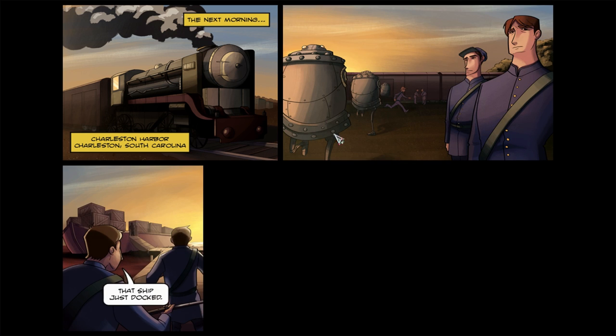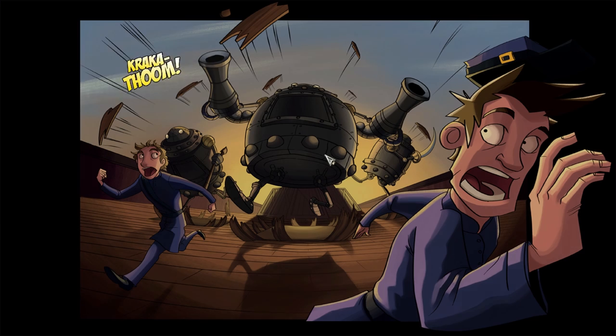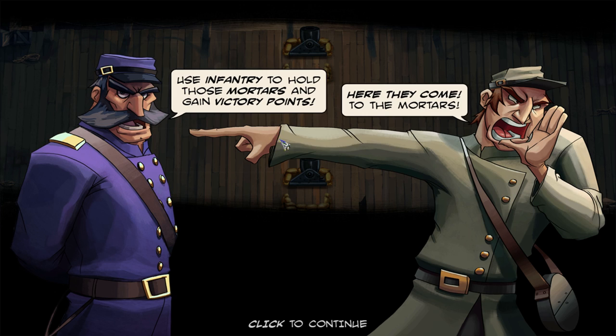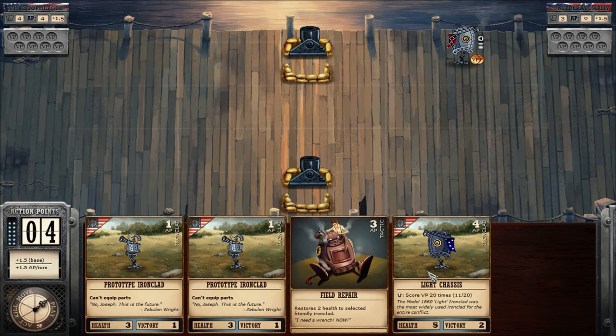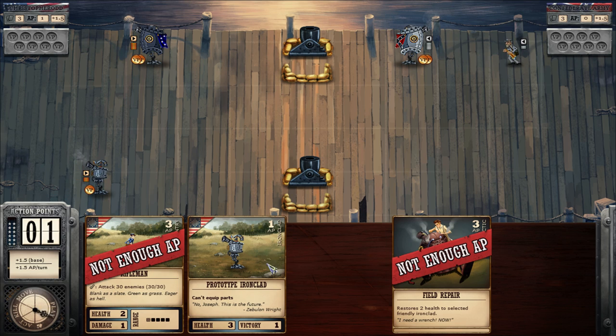Here's the storyboard I was talking about — these guys are riding a train. The basic premise of the story is that somebody's just attacked our nation and we've been working on these automatons and we are deploying them. Now here's how we use the mortars — use infantry to hold those mortars and gain victory points. Only infantry can use these mortars, and they're obviously going to be quite powerful. Right off the bat I don't have anything I can deploy, but now I can because you earn a certain amount of action points every turn. I'm going to drop a couple of guys into the field and see what we can do.